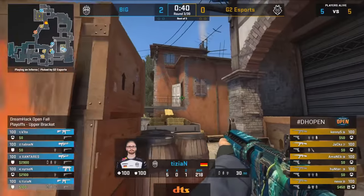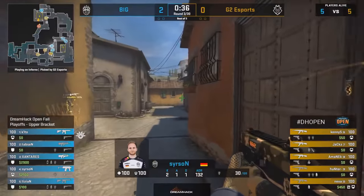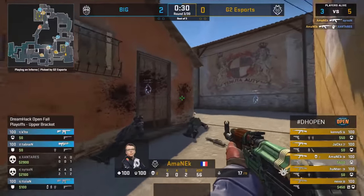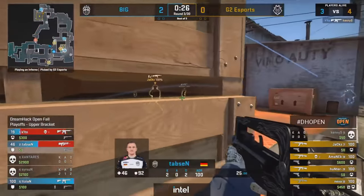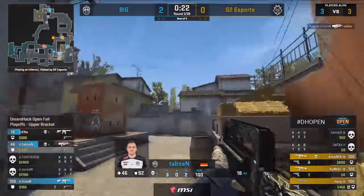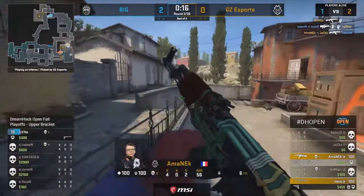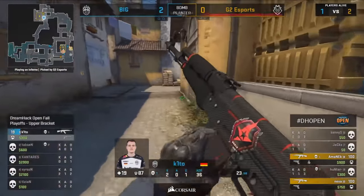40 seconds left over and we're starting to see G2 explore at the top of Banana with bomb, and now they're just going to go ahead and go off of this. It's towards mid that Amanek catches not one but two CTs. That draws the arch rotate back in, but it also draws the bomb over. Those two kills at the A site are enough for G2 to justify the commitment, but that's where the CTs still are. They took two off of the four-man stack, and luckily they are able to bring it back despite it looking like Big were going to rob them.